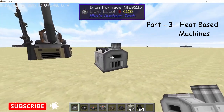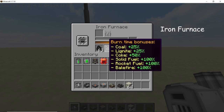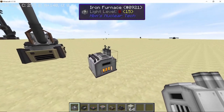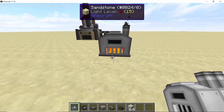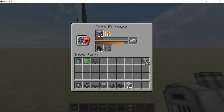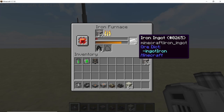Next let's take a look at heat-based machines. The first machine is the iron furnace, which can take any solid fuel that works in a normal furnace and will smelt any ore or item placed inside it. While smelting, there is a pretty cool animation with smoke particles coming out. You can also place a speed modifier and the furnace will speed up considerably.